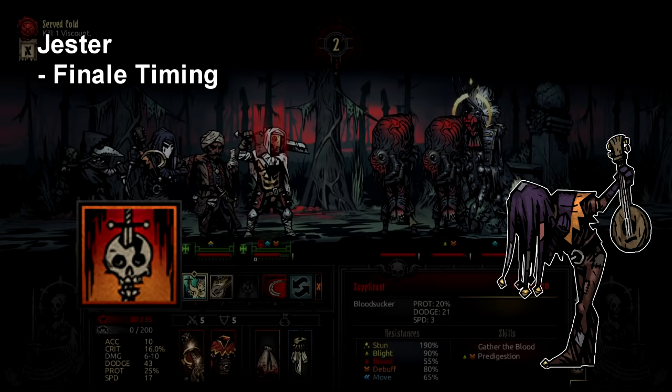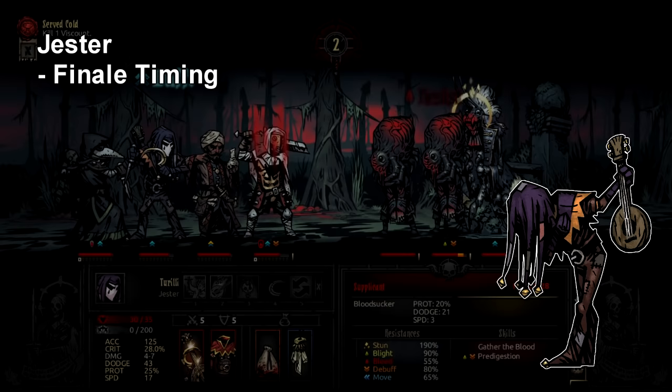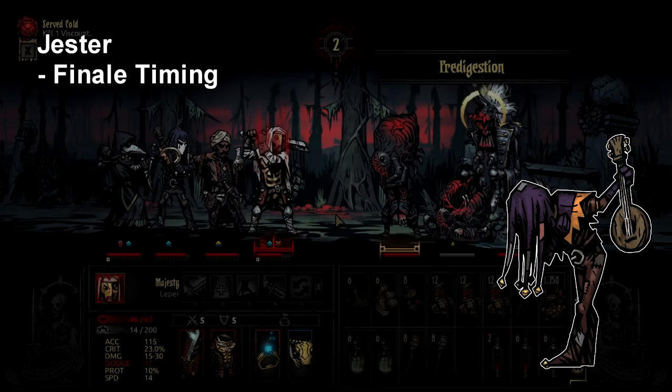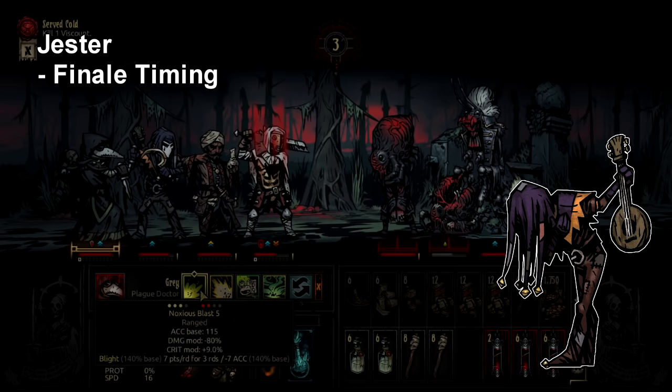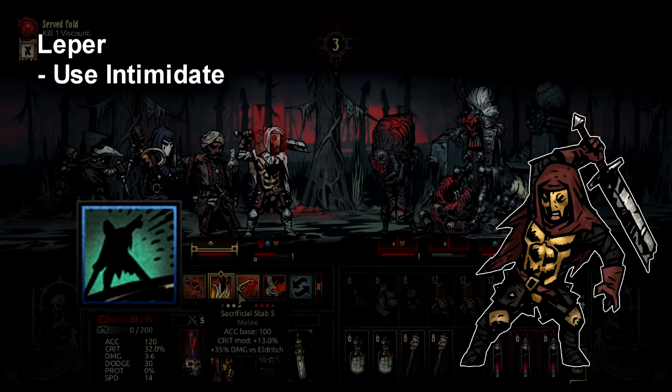With Jester, you probably want to use Finale at some point — it's a cool move that does a bunch of damage — but you may have trouble with the timing. The easiest rule of thumb for Finale pacing: if it's a regular hallway or room fight, you can drop Finale on turn 3 or 4 and that's the best time. If you're in a boss battle, since the buffs to Finale last so long, you can drop it on turn 8 and that's probably the end of the fight.